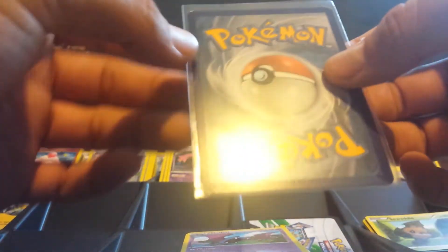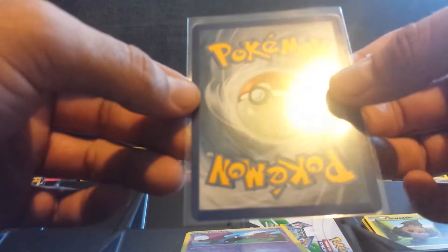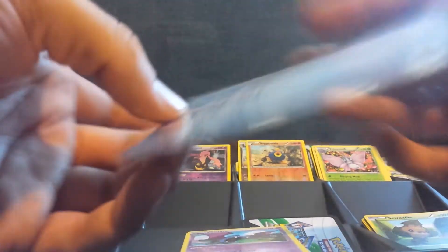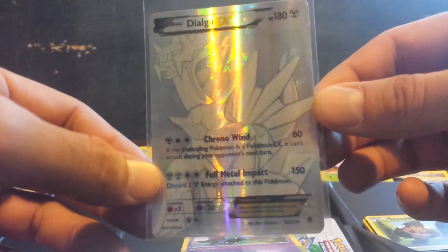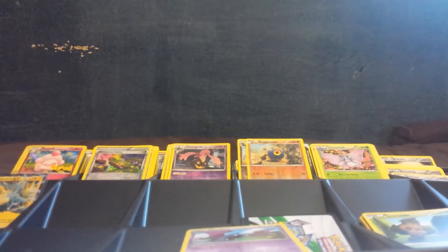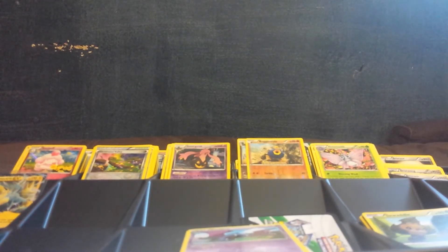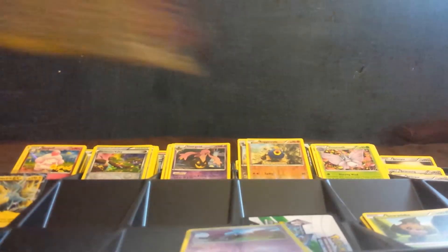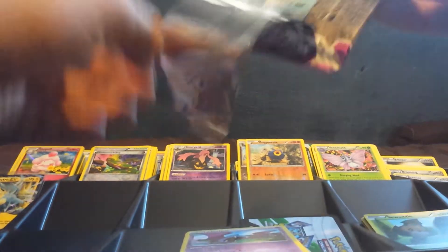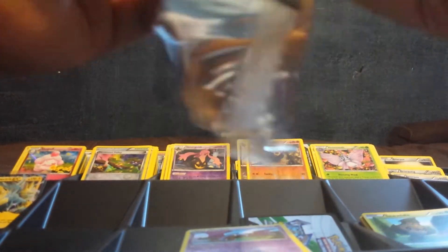That is a nice card right there. My hands are all sweating and I'm shaking a little bit trying not to jam the card in there and ruin it. That is a beautiful card — no white marks, nice and centered. It's an awesome card. I'm actually going to put this one in a graded card saver and send this one off. Really happy about that. Gengar Full Art, Dialga Secret Rare, and a Manectric EX.